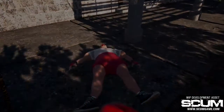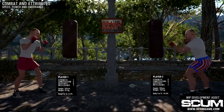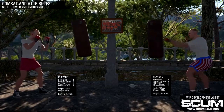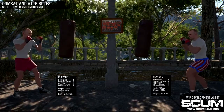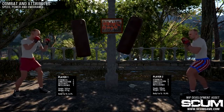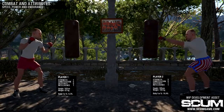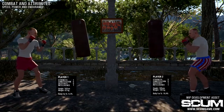Along with the skill level, the character's attributes will also influence the outcome of the fight. Strength, constitution, and dexterity are attributes that the player chooses during the character creation process. But once the game starts, these parameters will gradually change, depending on the character's diet, metabolism level, actions players take, and overall health status of the character.